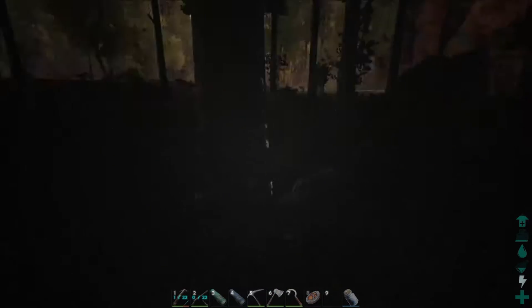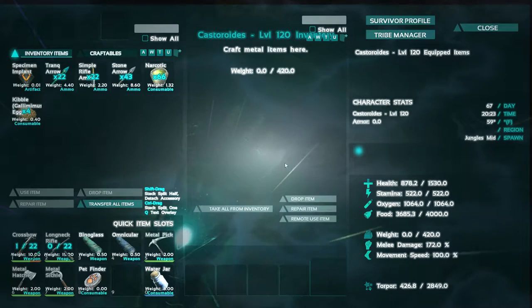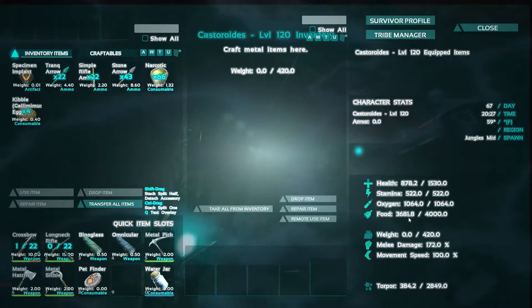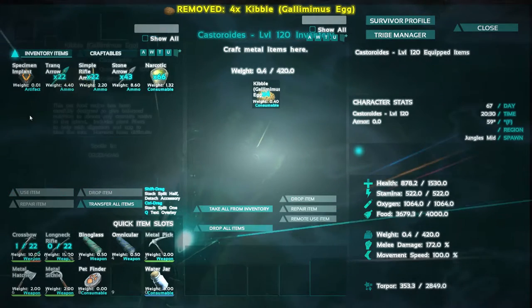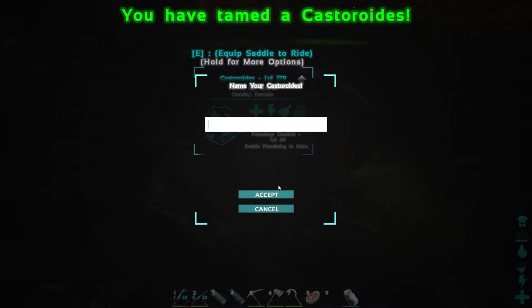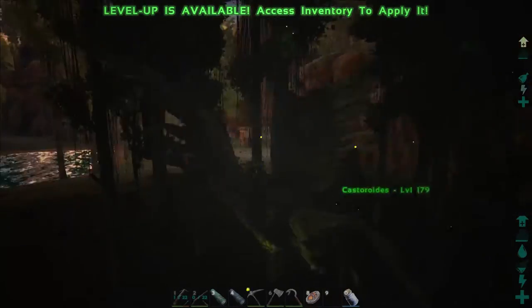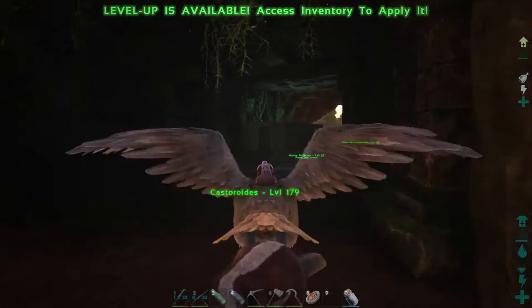All right guys, so we actually did something we haven't done in a long time — which is starve-tame the sucker so we could feed him all at once and get it done. They should only take four galley kibble to tame him up. And — tamed! Awesome. It came out at level 179, which on Scorched Earth or the Island would be a great level, but it's only an okay level on the Center because we have that higher max level. Let's take this guy home — I'm not gonna worry about a saddle right now because I just want to go do some more taming.